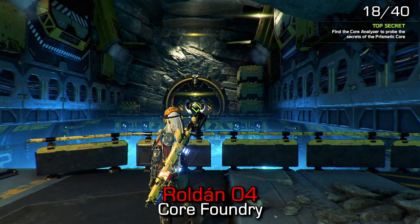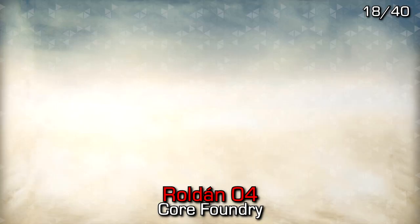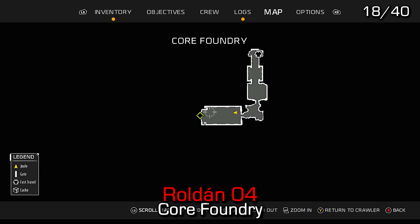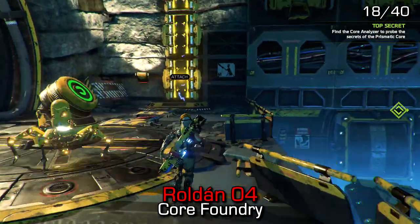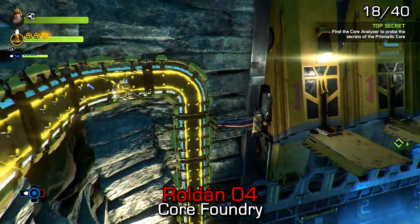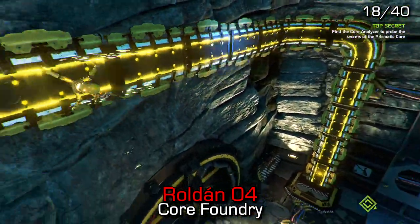Once inside Core Foundry, you'll come to the first main room where you use the spider to attach onto the walkway on the left and then use some platforms to jump across. If you jump across to the top right-hand side instead of jumping down into your objective area, you can find Roldan 4.